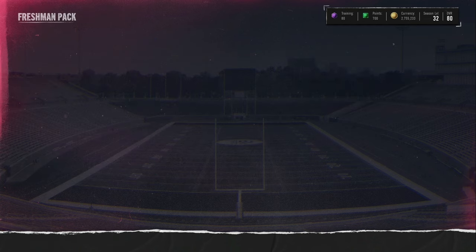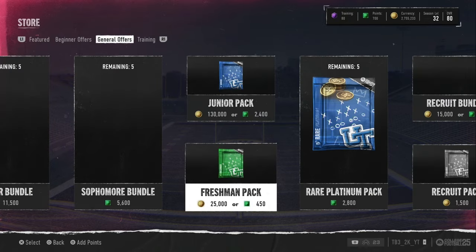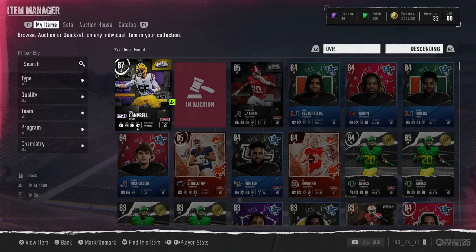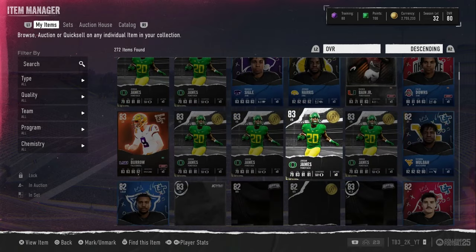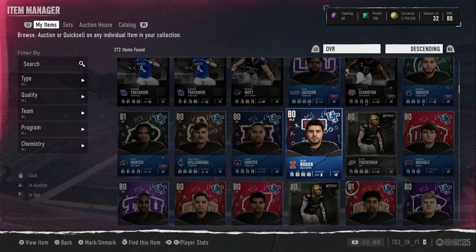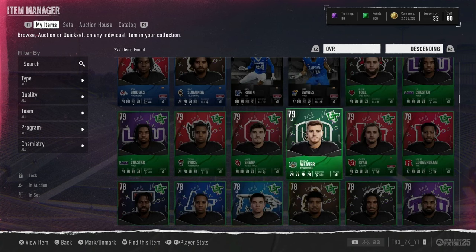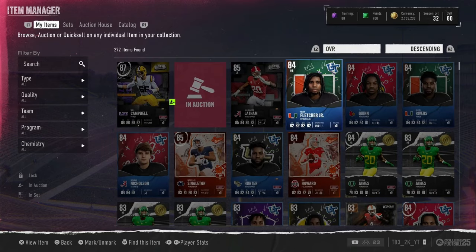We did pull an 82 and an 84 halfback — last pack magic does exist! Let's go, two pretty good cards in the last pack of the opening. Okay, that opening: we got 4 84s, 2 83s, 2 82s, 2 81s, and 6 80s. I gotta go through and check prices of all the cards to see if we lost or profited.